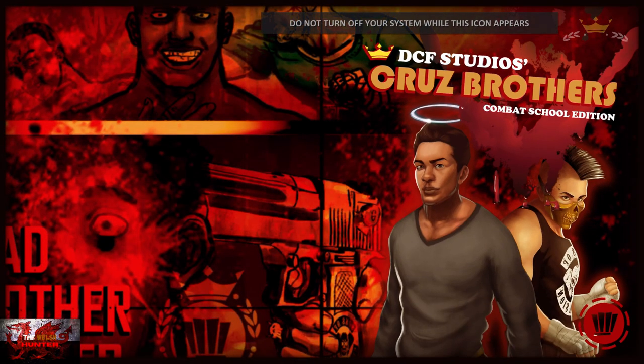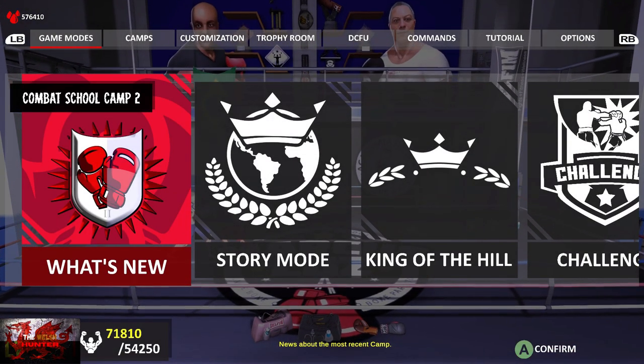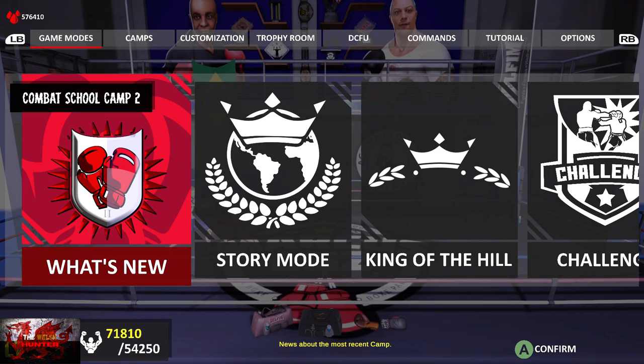So what we have to do in this title update is win 10 King of the Hill fights in a row, which is easy enough with the options tips I'm about to give you. We also need to get 5 and 10 critical hits, which are very easy as well. All you gotta do is basically mash the A button. So let's crack on with it.